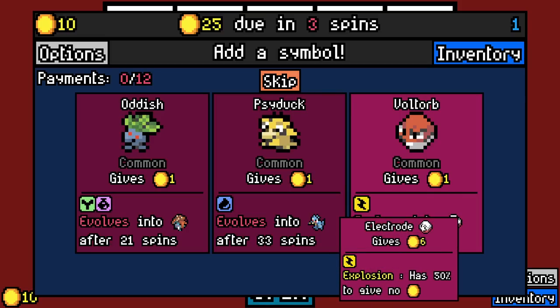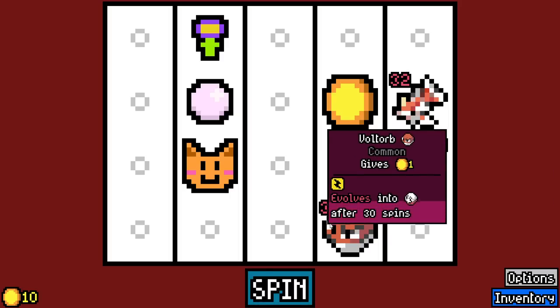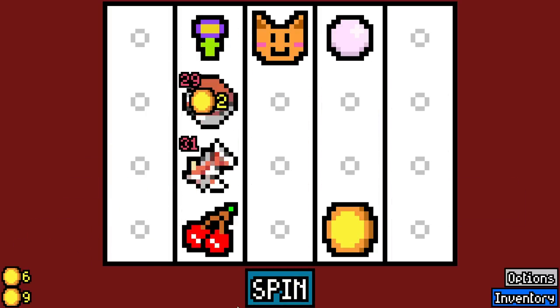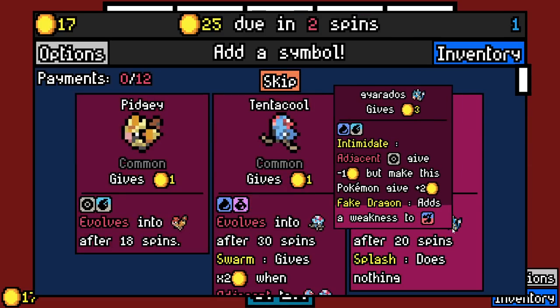Voltorb turns into Electrode, which gives six coins but has a 50% chance to give none. Whatever — let's do it. But in order for this to work, we need to have these five symbols in the deck still. That's just an unfortunate truth.